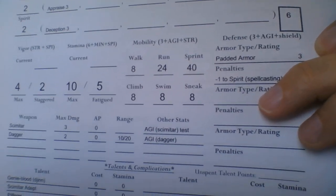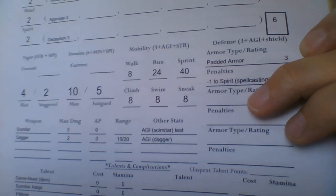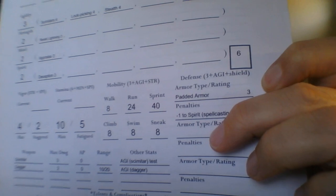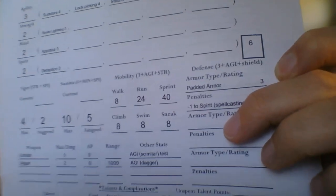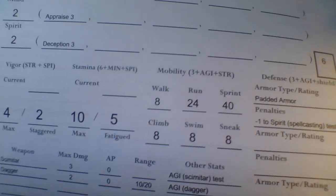Somebody's attacking him — say an average city guard rolling 3D8 with a scimitar, longsword, or spear. The guard is trying to capture Kadim, rolls 3D8. Any of those showing six or higher means Kadim takes a point of damage. So if he gets three hits — an extraordinary success — that's three points of damage to Kadim. He'd be well into staggered and barely conscious with one Vigor point left, and he has no armor to reduce any of that.